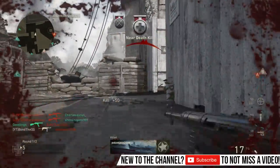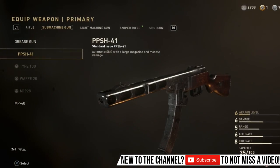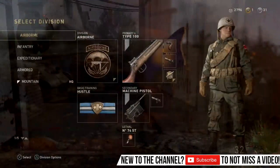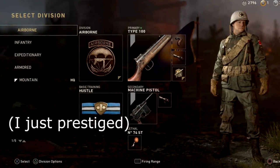Right now when you start off you'll have the chance to use the PPSH and the Grease Gun. I recommend using the PPSH since it has such a large magazine. Then when you unlock the Type 100, I'd recommend using this class in particular, and I will show the attachments I put onto it.